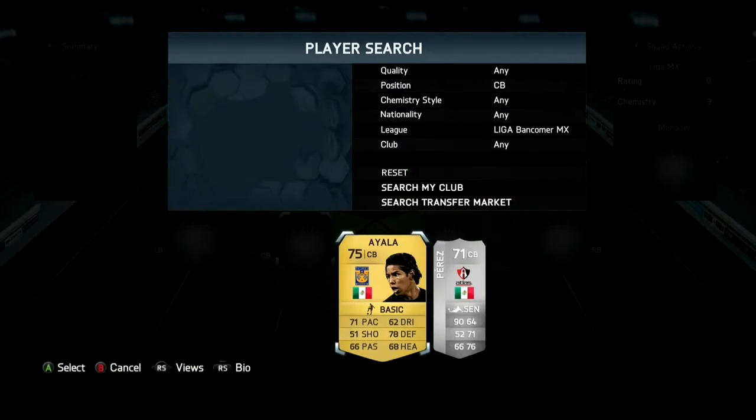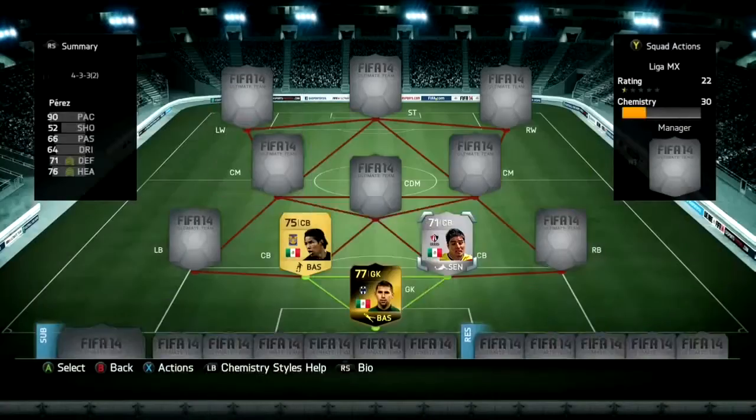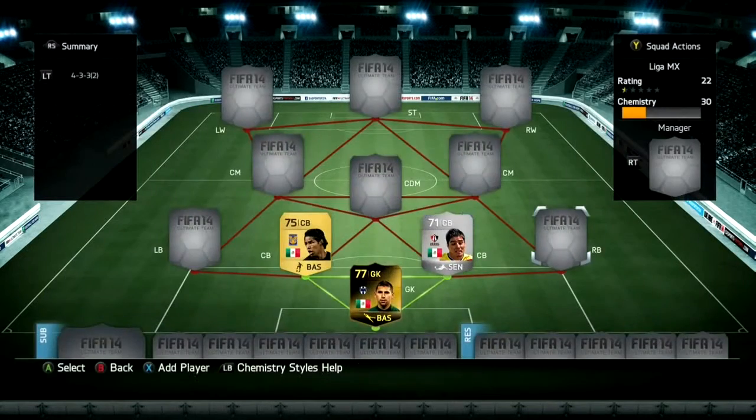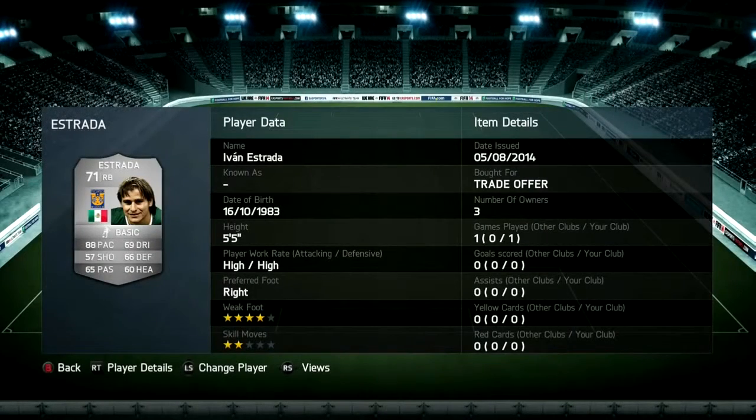Next, we're going to go with center back Ayala. Then Enrique Perez, who has 3-star with 2-star skill moves — he has 90 pace, which helps him so much, and costs around 3k. He also helps with kicking the ball out and has 88 pace overall, at a cheap price.